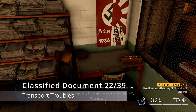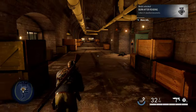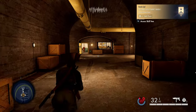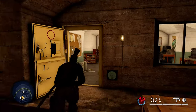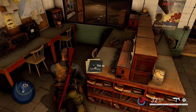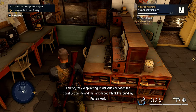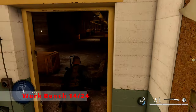Staying inside the underground hospital, run all the way to the end of the hallway to the T-intersection and go into the office right at that junction. This is our next classified document, and it's actually tied to the main mission — you'll complete an objective when you pick it up, so it's story-related and you can't technically miss it.